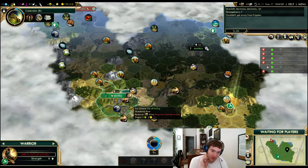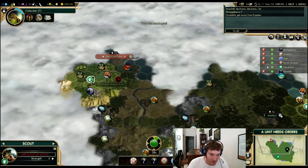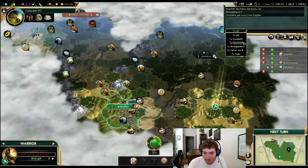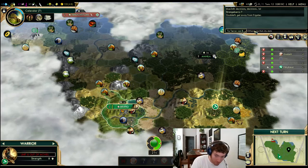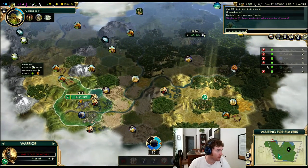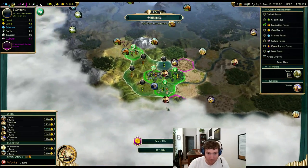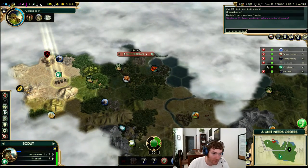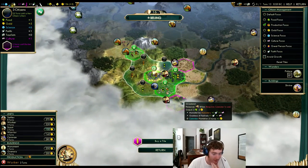I do have production tiles in my capital already, but I want growth first. I want to see the borders of Byzantium when I can. I don't know where that city state is — I could ask him, I don't know if he'd tell me. Beijing's grown — excellent. Three pop is okay right now. I would like to buy that cattle. I'm enjoying working the gold right now. I am going to buy out to this cattle.